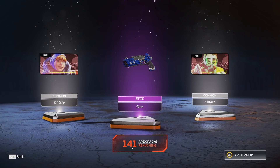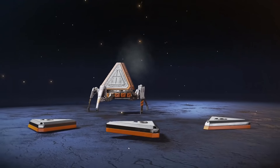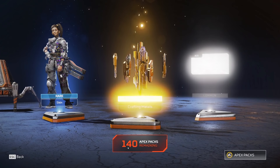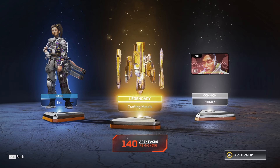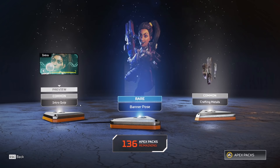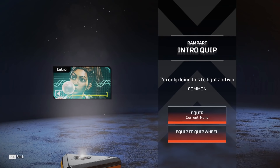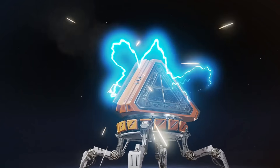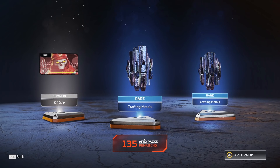Oh no, not this again. Please not this again - I will do anything. We got a banner pose. All I see are blues and whites and crafting medals. Alright, it's fine. We still have 130, 135 packs. Luck could still be on our side here, just maybe. At least we're getting all the blue skins out of the way.